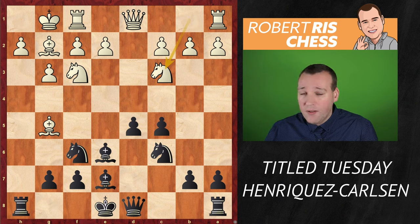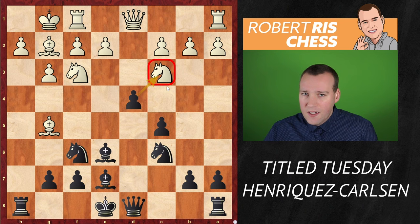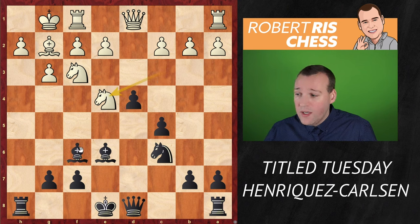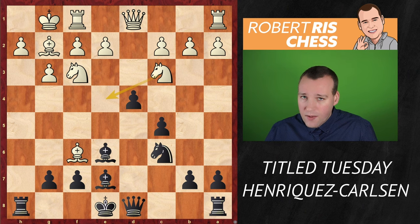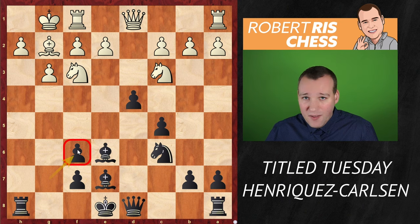White plays knight c3 instead, but that has a drawback: black expands in the center with d4, hitting the knight on c3. The knight could go back to b1, but that doesn't look nice. More logical is to take with the bishop on f6, eliminating the annoying knight and creating a square on e4. If black recaptures with the bishop, after knight e4 white threatens to take the bishop again and the pawn on c5. So the key move is to take back with the g-pawn — ugly doubled isolated pawns on the f-file — but black is announcing he's playing for checkmate.